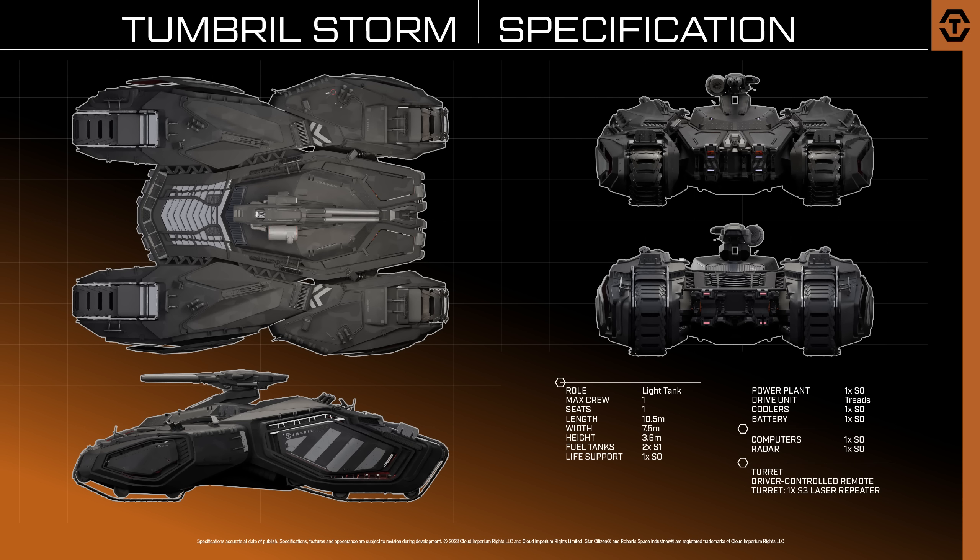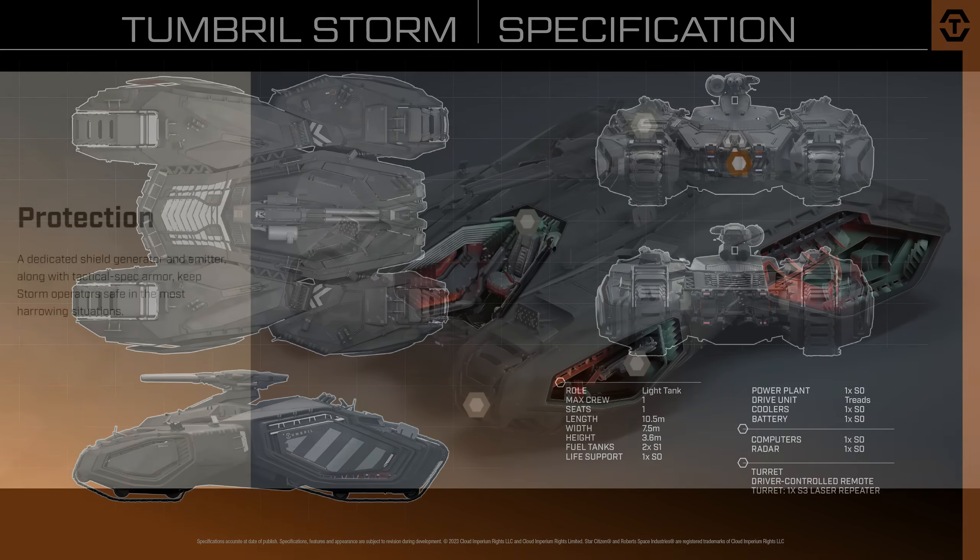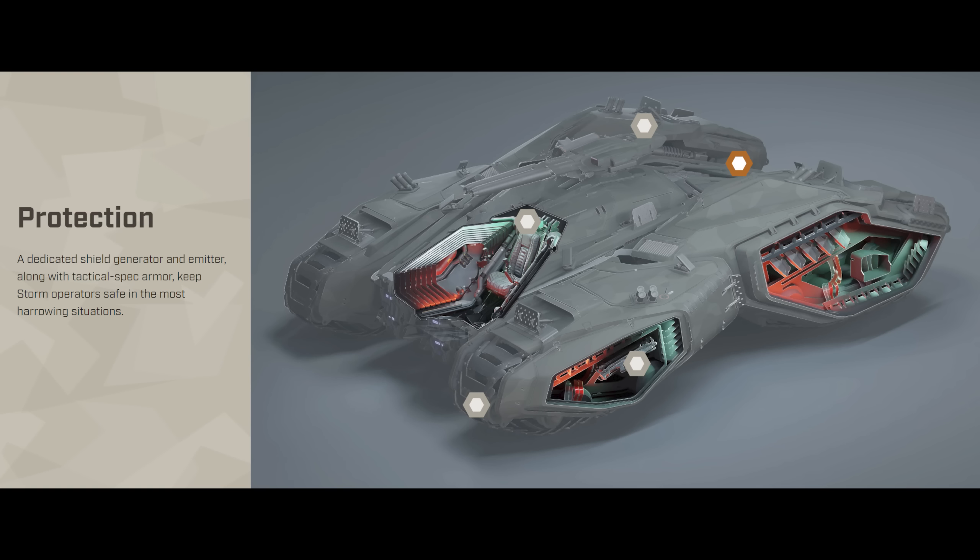It has a slew of single size 0 components — size 0 being vehicle-sized components, the smallest that Cloud Imperium offer for vehicles. It also has two size 1 fuel tanks; size 1 is effectively the smallest class of ship components, but larger than size 0. At first glance it appears to have no shield generator; however, delving deeper into the media on the tank, it says a dedicated shield generator and emitter are included, along with tactical spec armour, which keeps the Storm safe in the most harrowing situations. So that shield generator does appear to be size 0 as well.